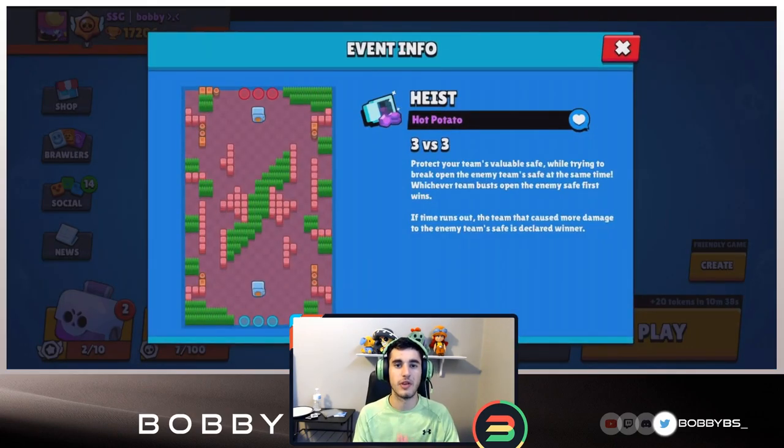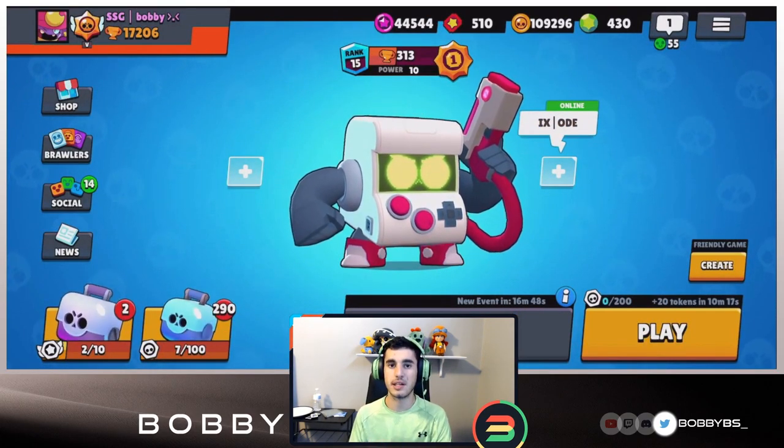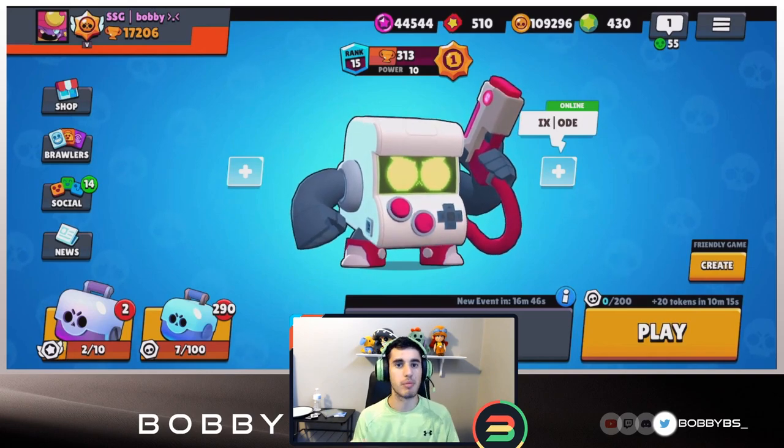8-bit with his new star power is insane. If you take a look at Hot Potato, the middle is very very narrow - there's only three tiles in the middle. 8-bit's shot covers three tiles, so you can just spray back and forth. It's absolutely unreal, no one can get by you, and if you have the extra life it's just dominant. We're gonna go into games only with randoms to show you how hard you can carry with the right brawler on this map.